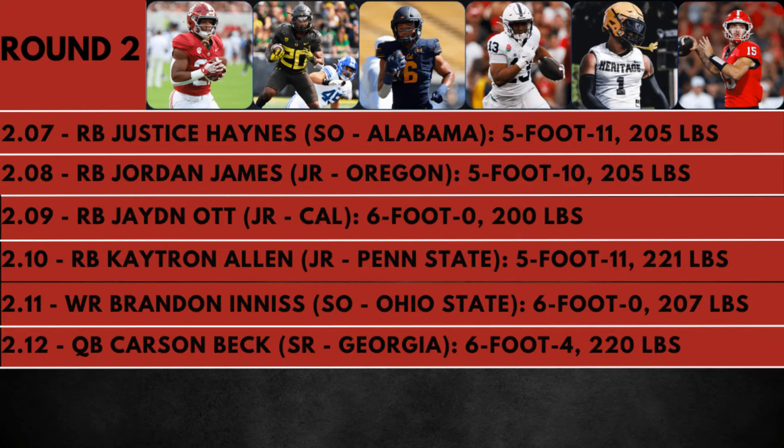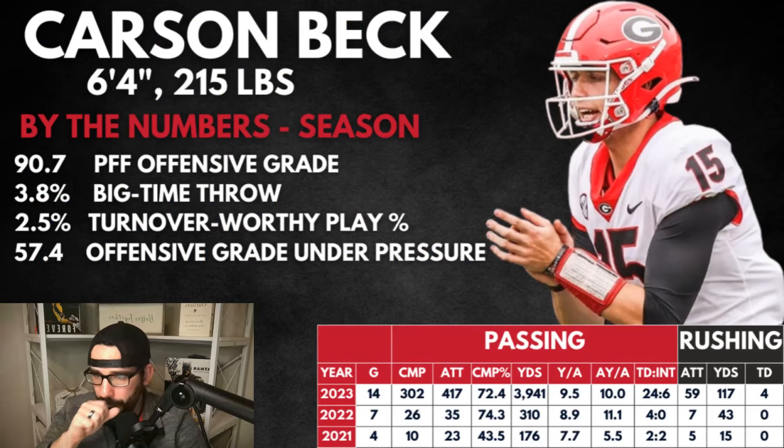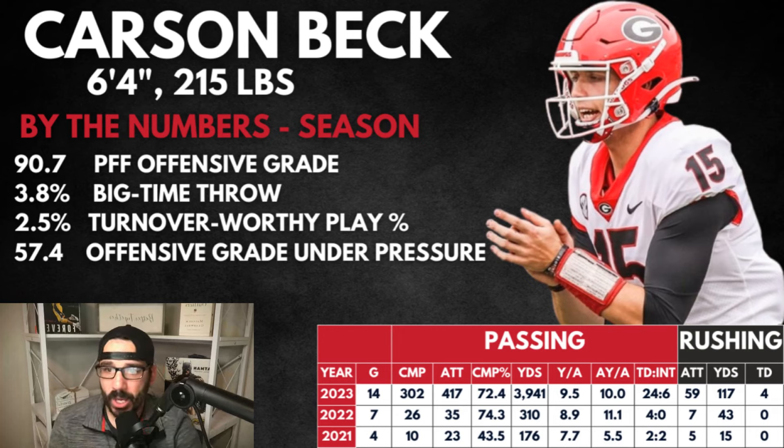At 2.07 — Justin Sasha. 2.08 — Justice Haynes. Jordan James at 2.09 — not a lot of people talking about Jordan James like they should be. Jayden Ott possibly staying at Cal at 2.09. Katron Allen at 2.10 — I like Katron Allen in the second round more than Nicholas Singleton in the first. Brandon Ennis good value at 2.11. Carson Beck at 2.12 — 90.7 offensive grade, big-time throws, almost 4% turnover-worthy play rate, very careful with the ball even against Alabama. His one weakness is 57.4 offensive grade under pressure. The 2025 QB class is wide open — Carson Beck could be QB1. Getting a potential QB1 in the back end of the second round is solid value.